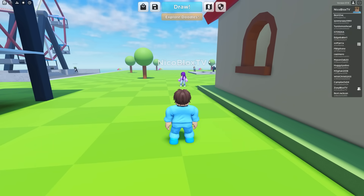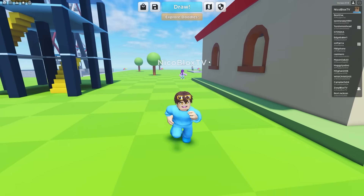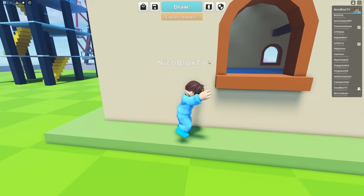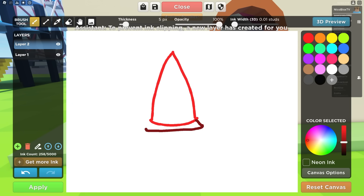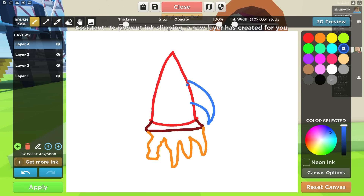I'm gonna draw behind here. I'm gonna make this the best drawing ever. I am gonna draw a spaceship. First we start off with the top of the spaceship right here. Then we curve it on the bottom. Then we get a darker red and go like this. Now time for the fire. Then now for the fins of the spaceship.